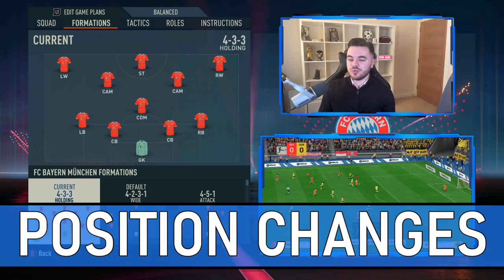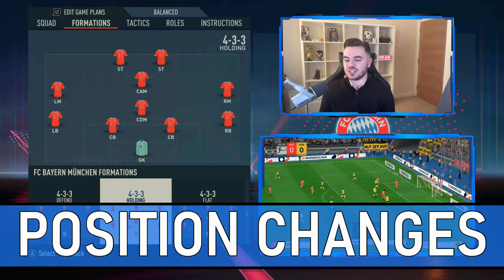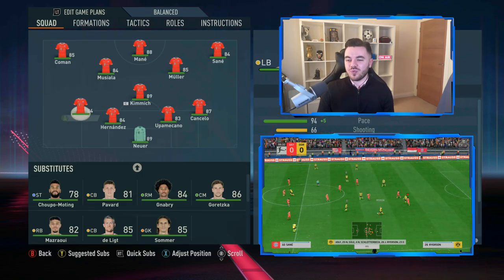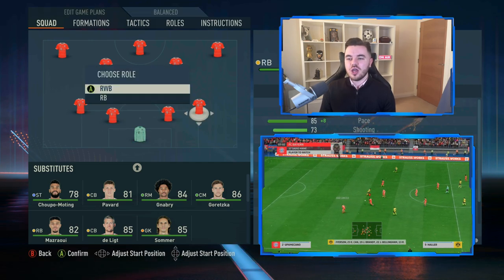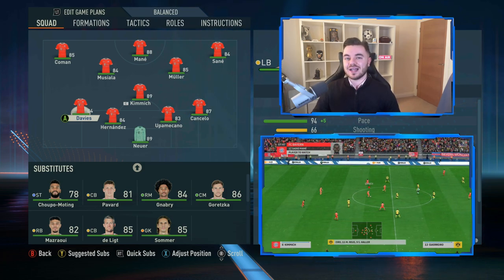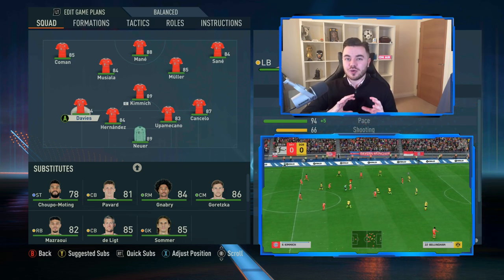First things first, let's talk about the positioning. You want the 4-3-3 holding - that's how you're going to get the basis of the system itself. You'll notice we do make a couple of position changes. Aesthetically we have the fullbacks tucked in a bit more, but they are still right and left back. In this system he did have that kind of double inverted fullback, which is really where we saw it come to its forefront in the Pep Guardiola system.